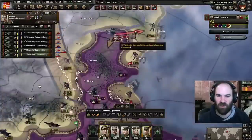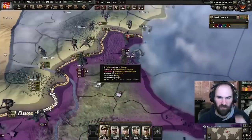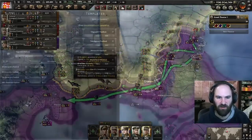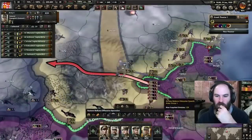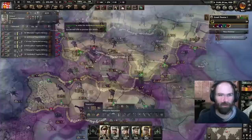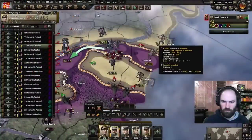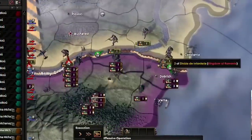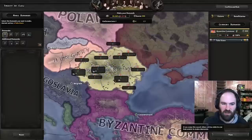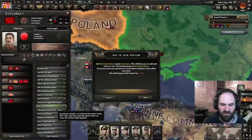We can go ahead and switch to extensive conscription now. We got the first encirclement destruction completed — now we need to find another spot to do this. We could push through here. We get a nice encirclement on the Romanians — should be pretty smooth sailing from here, especially after these troops are destroyed. Not too bad — let's just take everything, submit demands, take the navy, boom. And now we can join the faction with the Soviets since we're not at war; they're more okay with us.